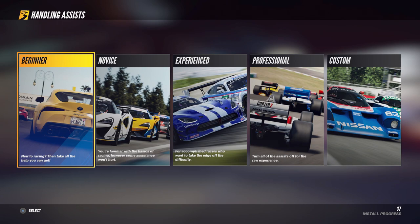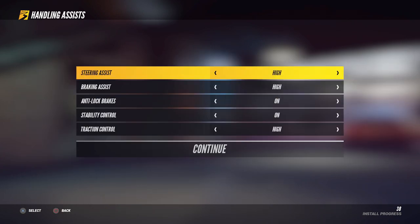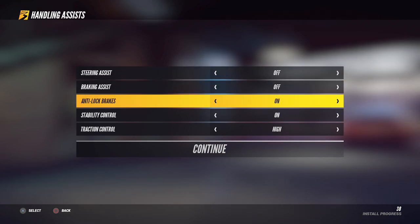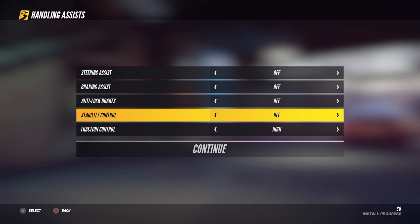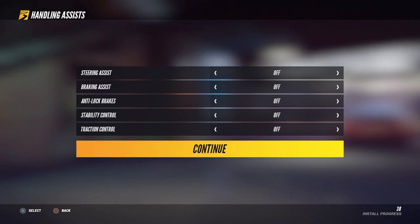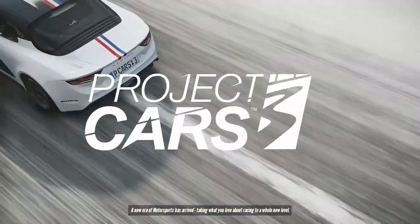Alright, so there's my character for the game. The setup options you have are: beginner, novice, experienced, professional, and custom. Whatever your play level is, I'm just going to go to custom and turn off all the assists. I want to see what the game actually feels like without any help from the game. Just go to custom and select what you want — don't let the game select it.